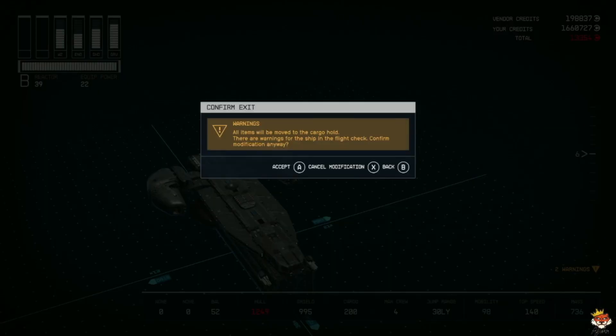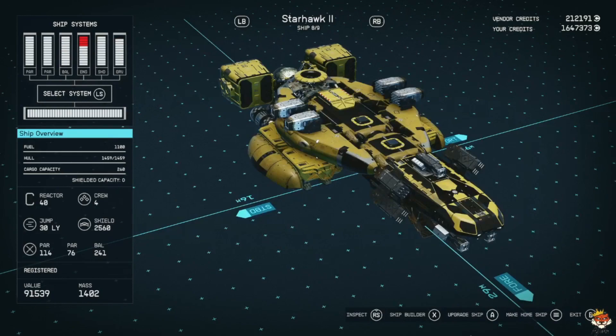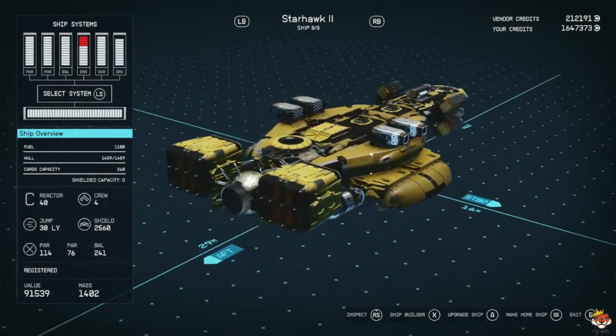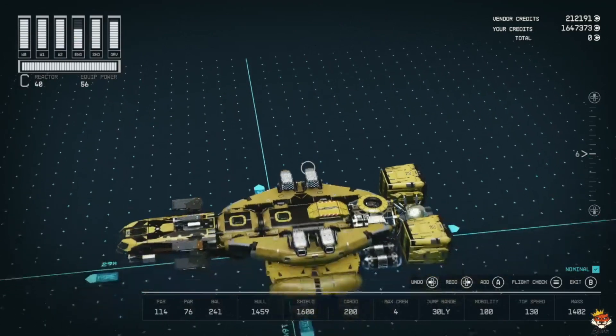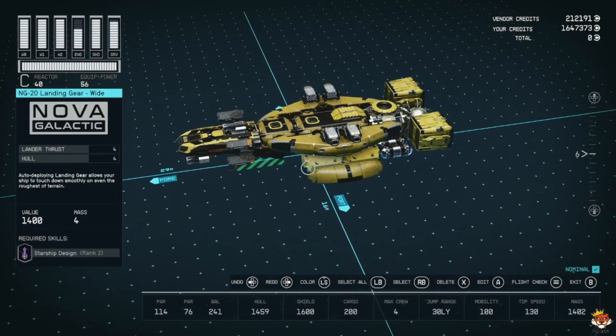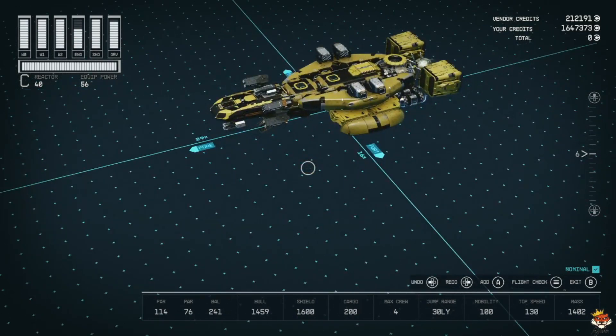I want to showcase some of the ships that I have made myself — including one that I didn't make but thought was cool and built. This one is all me. I know it's not the best, the color scheme isn't the greatest — it's more of a fighter ship. I use these landing gear because they're the best and unfortunately I can't make them smaller. Maximum mobility, decent crew, good light jump range, no cargo, but it's a really good fighter — smacks everything.